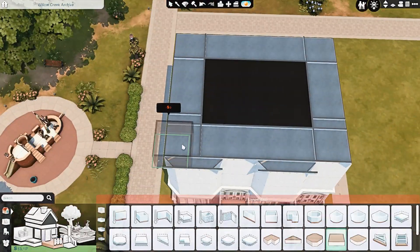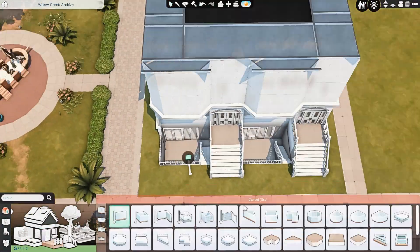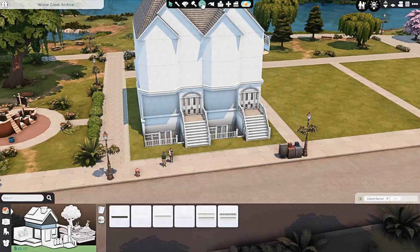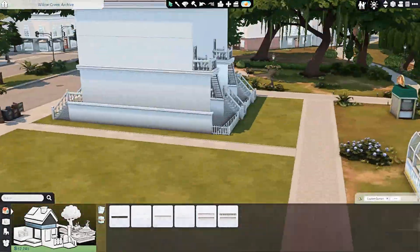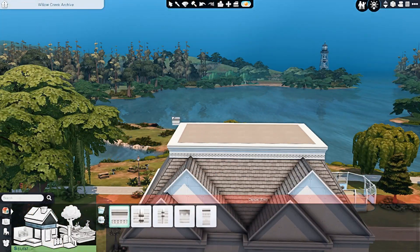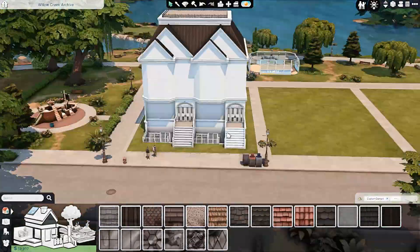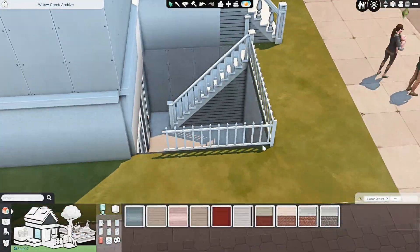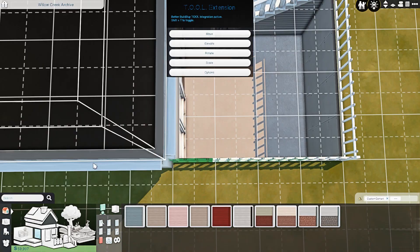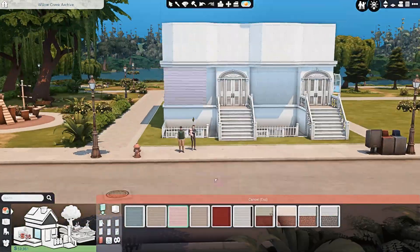If you do need the pack to use the rental lot type, I will upload a version of this build to the gallery once I have the pack — one where I've renovated it a little bit, maybe added some new items, and given it the proper lot type to make it function as a proper apartment townhouse rental. Otherwise it's going to be in my save with a couple of different families living in it.